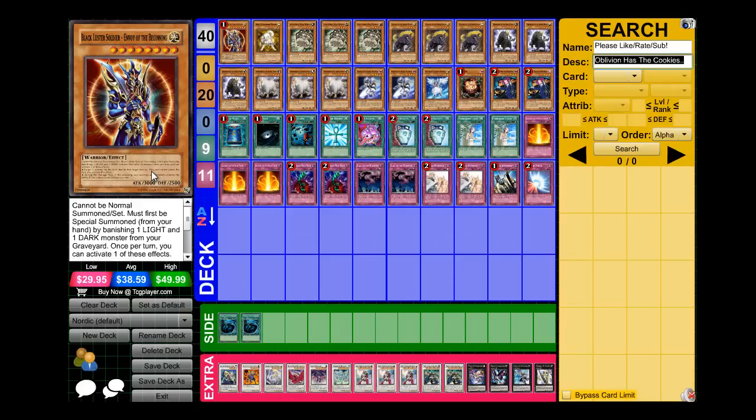Hey guys, Oblivion4777 here coming at you with a deck profile on my Nordic Beast deck. This deck has been working wonders for me. I really like it just because I just saw the Avengers and Thor was just kick-ass. So why not make a deck profile on the Nordics? I usually get either Odin or Thor first or second turn, and not that many people could deal with that because Nordic dodges back row and Thor dodges effects. So without further ado, let's get to the deck profile.